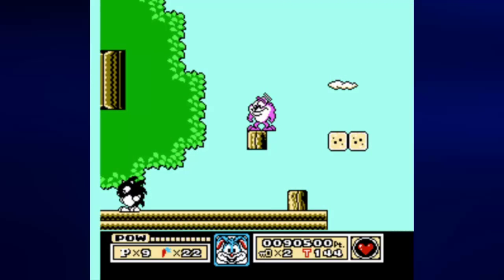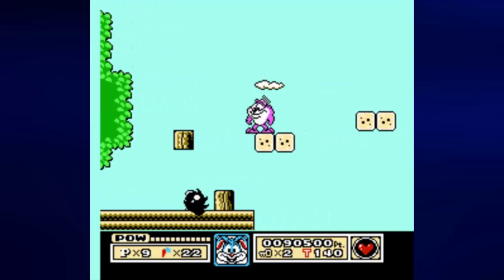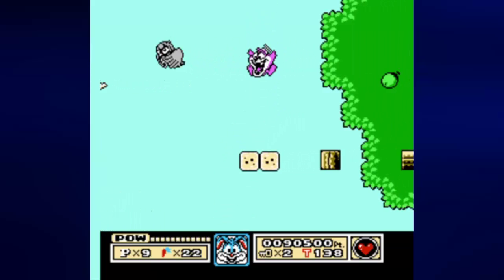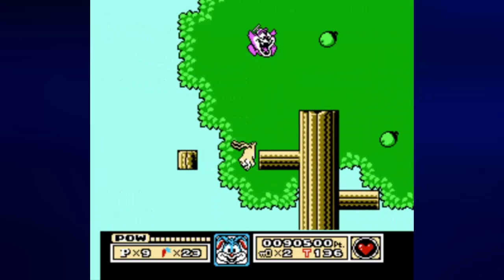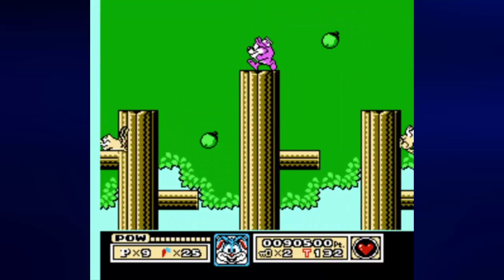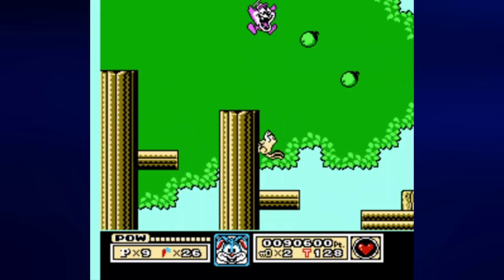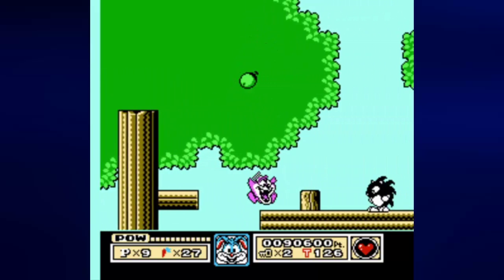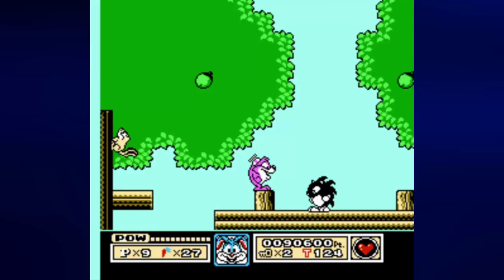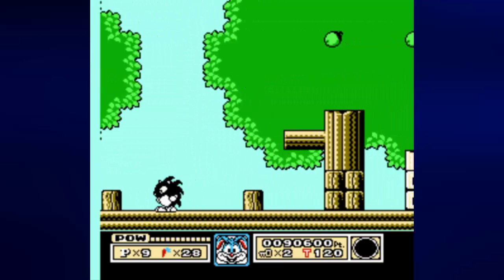I want to wait for these guys to stop looking around before I move past them. Also, on this second platform, be careful for that gray owl. You want to jump as high as you can off that second platform. These squirrels do climb underneath these tree platforms we're on, and they do come back. You have to watch out for that guy as well.